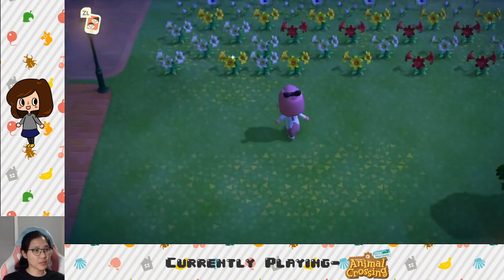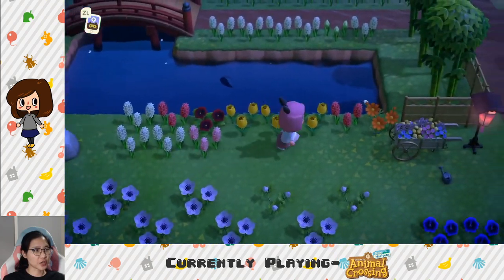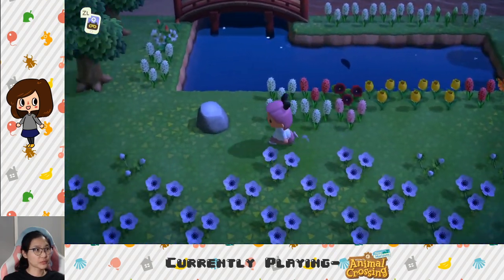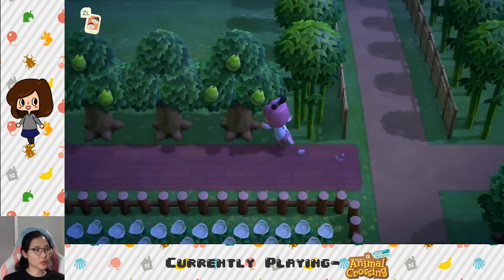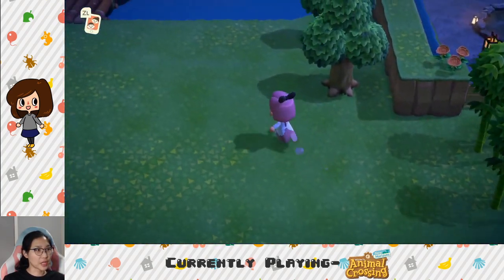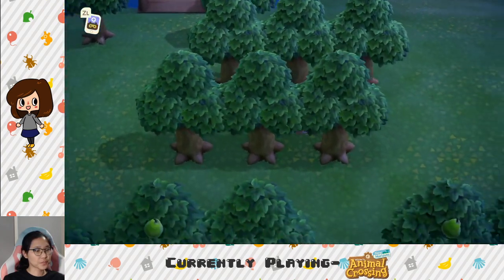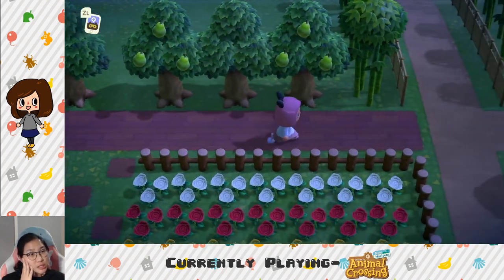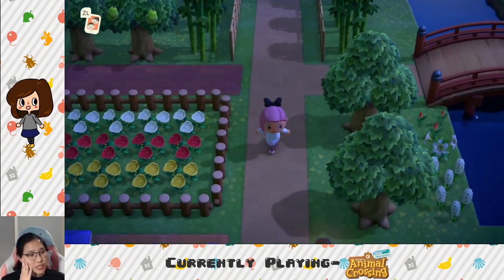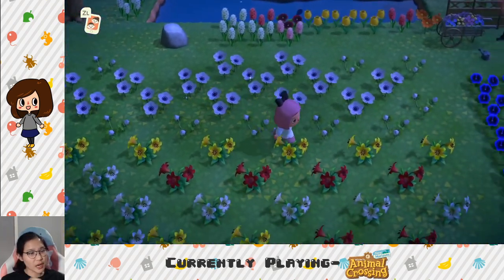I don't know what I want to put in this big wide open area — these are extra flowers and I don't know where to put them. So much open space I don't know what to do with. Once the hedges come out in the update I want to make a hedge maze. I love mini mazes. Maybe I also want to make a little outdoor reading area.